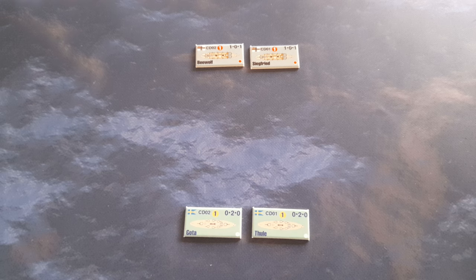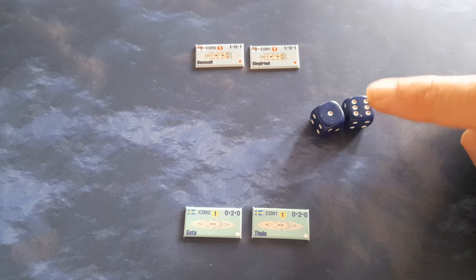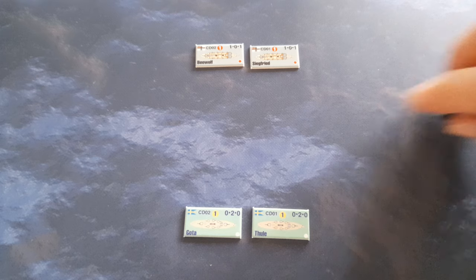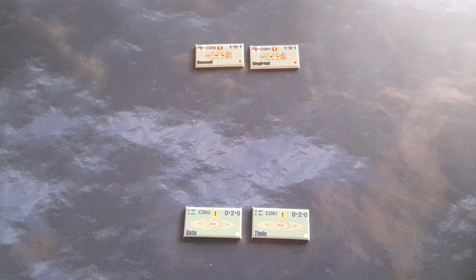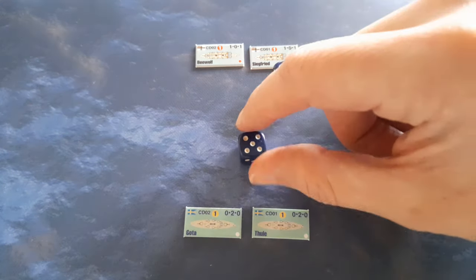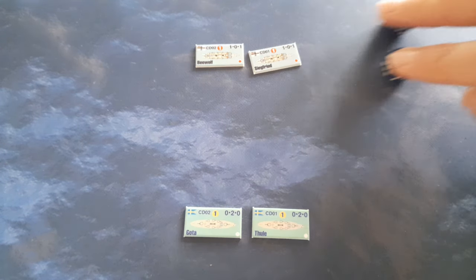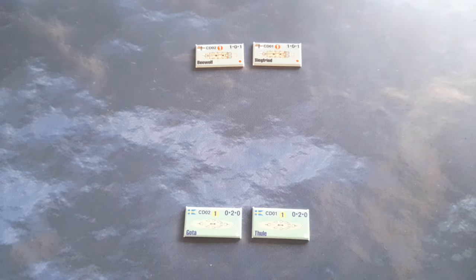Now it passes over to the Swedes. The Thule and the Goethe are both going to target the Siegfried. Thule opens fire first — flagship's prerogative. One volley missed, but the Swedes have managed to land a fairly solid hit on the Siegfried. Let's see whether the Goethe can match that. A tightly bunched salvo, but she doesn't land a hit at this range. So there's a single hit from the Thule.